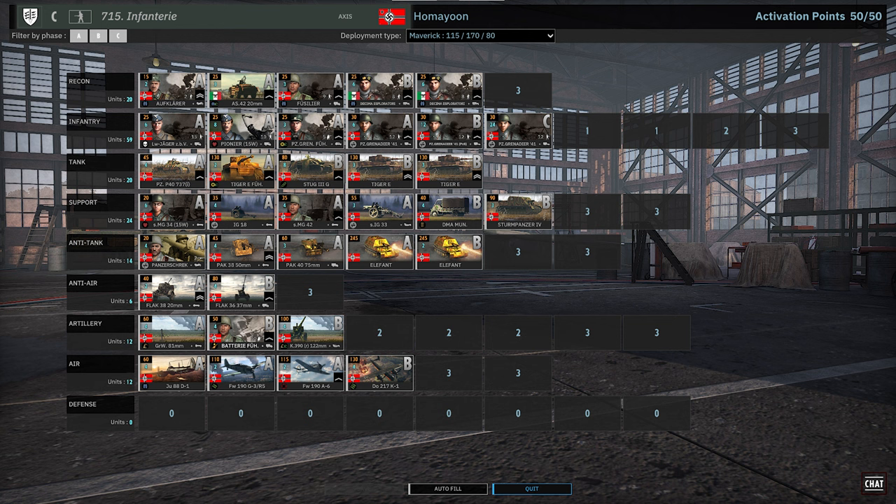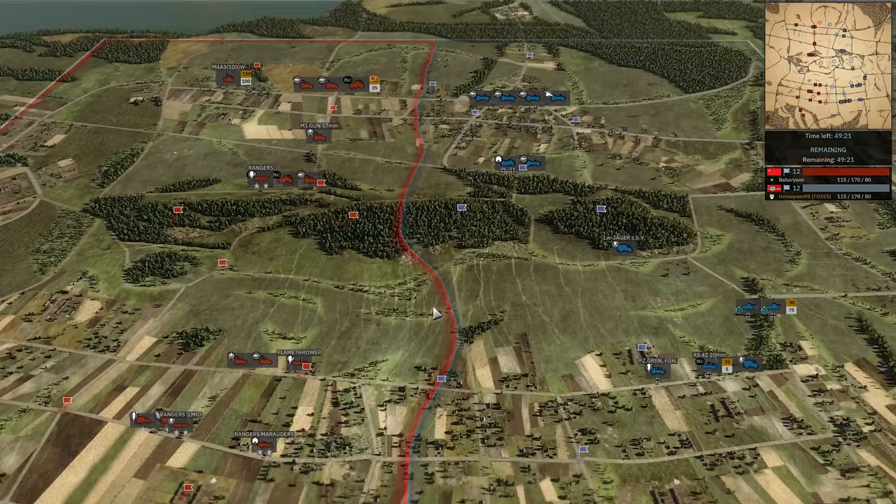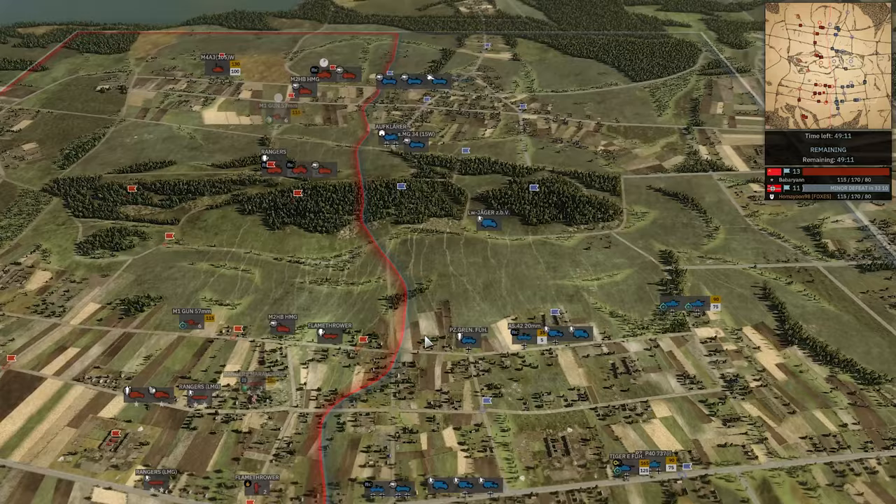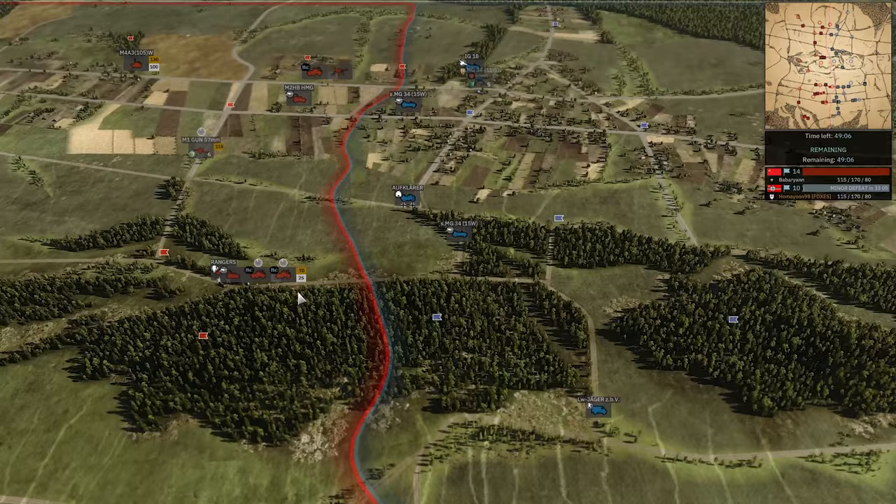Let's dive right in and see if Homeyoon is punished for this build — I do not like it at all. I know I have my way of building things, but he's missing some really key units. The RD being a massive one — the Lorraine is phenomenal, I don't know why you'd take the 122 over that. And the Panzer II is a fantastic recon unit. Strange choices, but Homeyoon is a very good player, so I'm sure he's got his reasons.